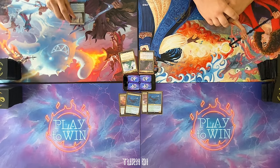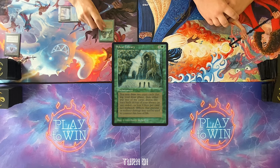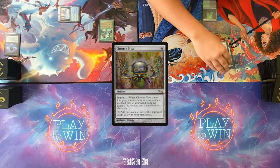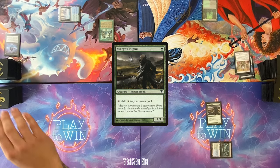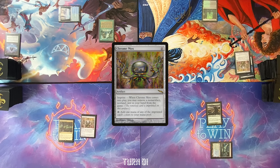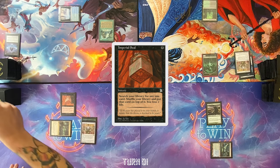Draw for turn, Waterlogged Grove. Cast Lotus Petal, crack it for green, lose one life, and cast Sylvan Library. Pass the turn. Draw, cast Chrome Mox, exiling Voldaren Pariah. Draw for turn — take two off a Breeding Pool for an Avacyn's Pilgrim. Pass. Draw a card, play Forbidden Orchard, cast Chrome Mox — put Carpet of Flowers under the Chrome Mox. I'm gonna give you a 1/1 Spirit, Nate. Cast Imperial Seal — this on top. Pass my turn.